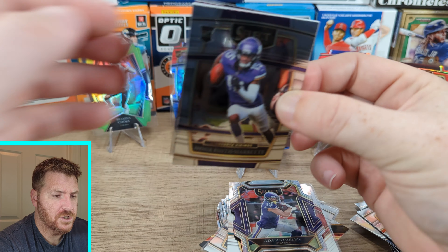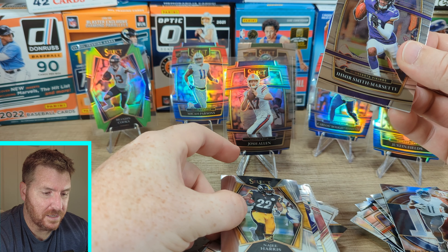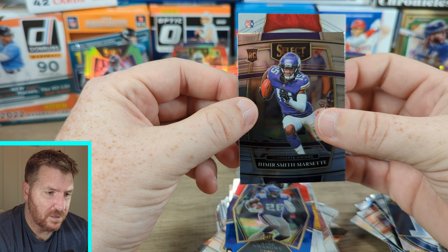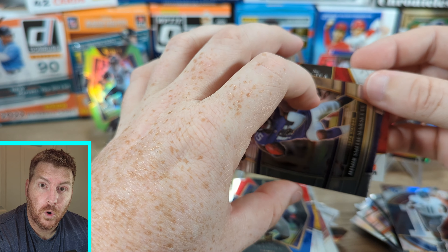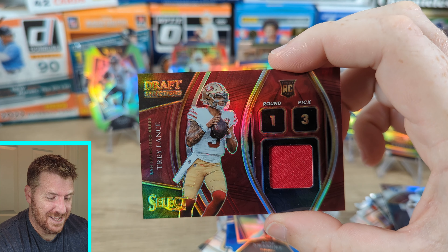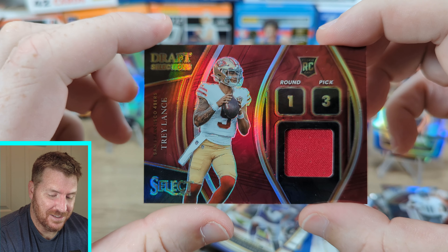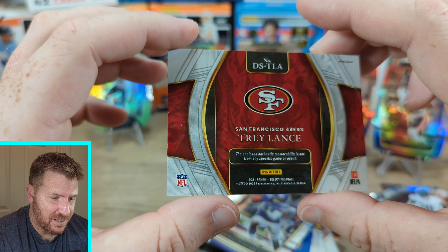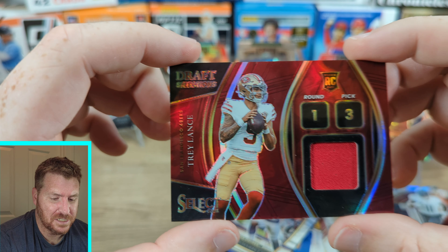Smith Marcet, Najee Harris on the back. TLA — Trevor Lawrence? No, Trey Lance! So we did end up getting all the rookie quarterbacks. Trey Lance patch. Round one, pick three. Draft selections patch — not numbered. Enclosed authentic memorabilia is not from any specific game or event. So right off the shelf at Dick's Sporting Goods. Trey Lance — oh my God.